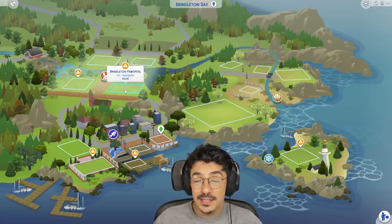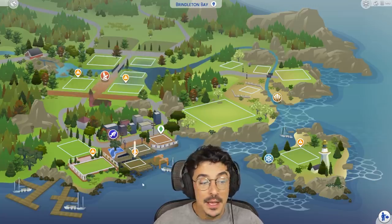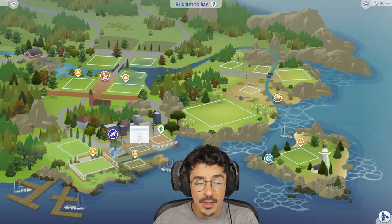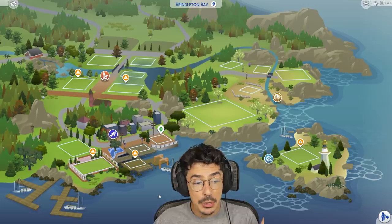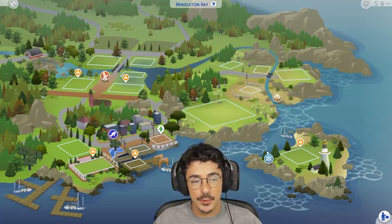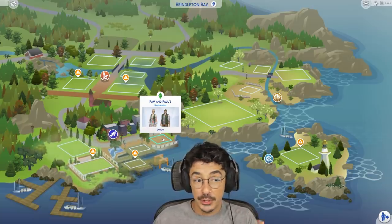I want to do some retail as well — maybe a fish and chip shop, a chippy, which is where you go and get your fish and chips. I'm not sure where yet. Maybe a bar on the harbour and a fish and chip shop on the pier. I've got lots of ideas for characters too, but we're not going to spoil that. Let's flop over and I'm going to make you meet Pam and Paul.